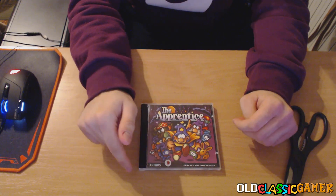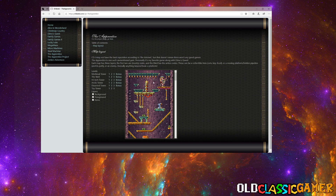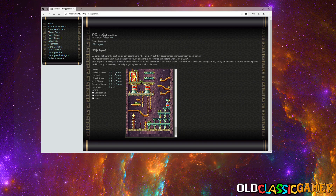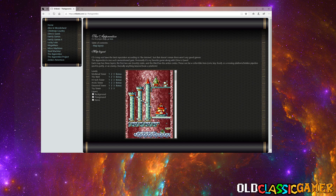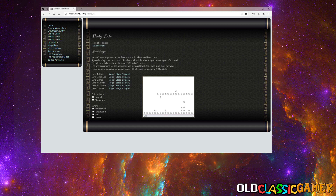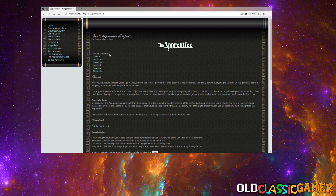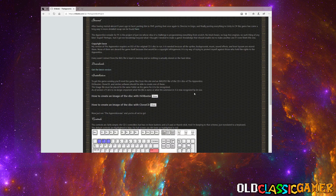The first thing you need to do is go to the website Shikotei.com — it's a very good website which documents a lot about CDI games. From the list you can even find The Apprentice documentation, like the whole maps for each level. You can also check it for other games like Lucky Luke. There is also something called the Apprentice Project which explains everything about what it is. You just click to get the latest version — the link will be in the description.